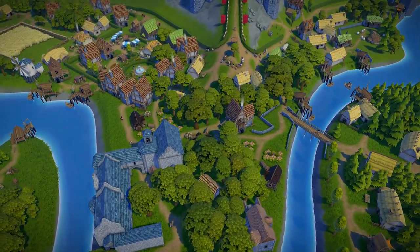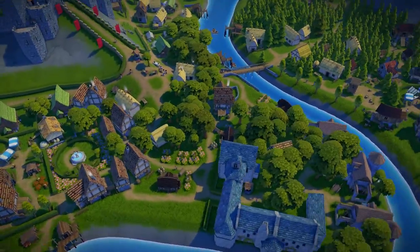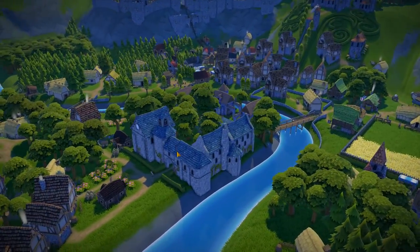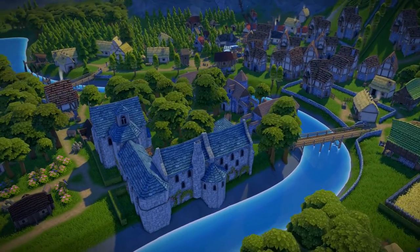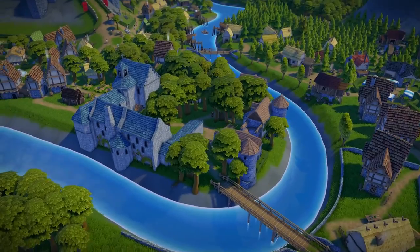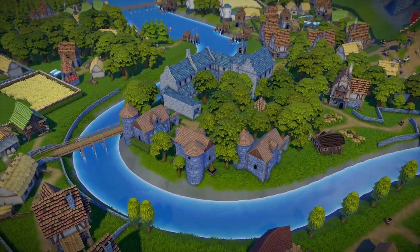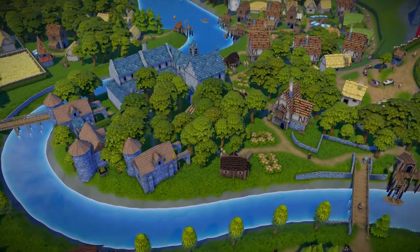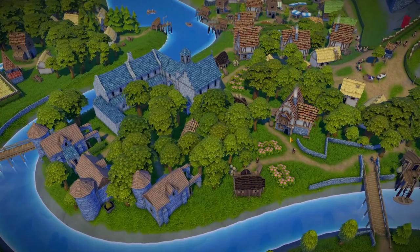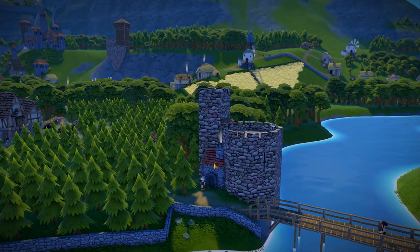He goes around the corner and through here. That's a great place for a monastery - this little monastery looks really really good. Lots of oaks certainly help.